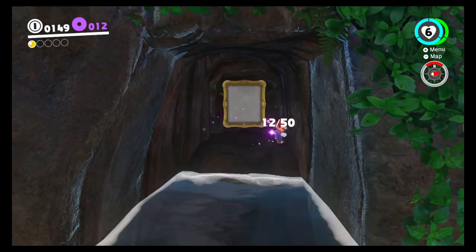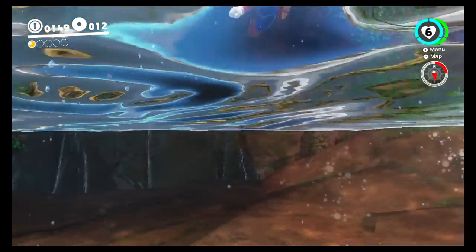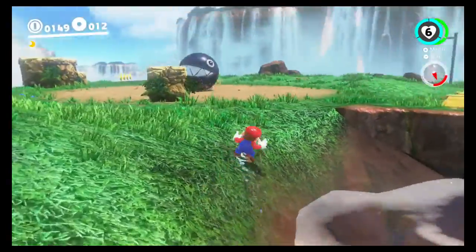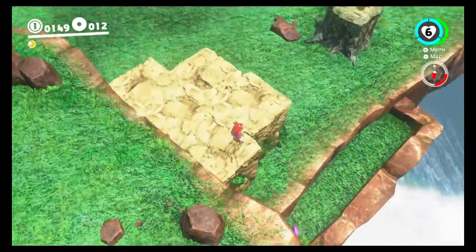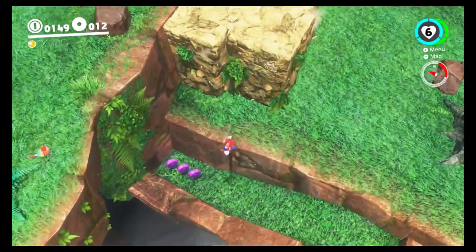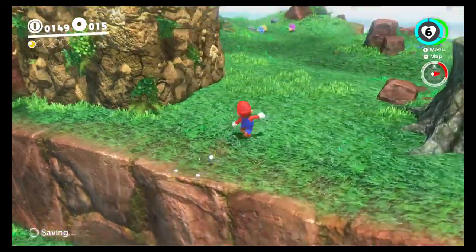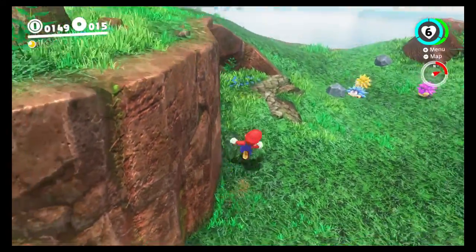And then there is a painting there, but that's more for later - we'll learn more about that later. Let's get back up. I think there's more purple coins back here that we're missing somewhere - there they are, already at 15. Let's start to progress through this story mission.